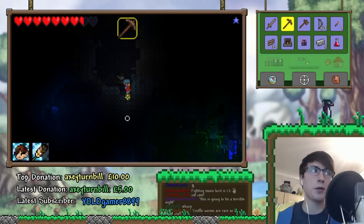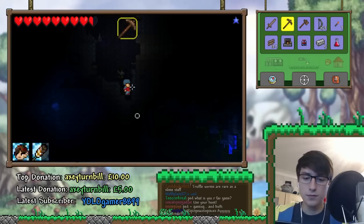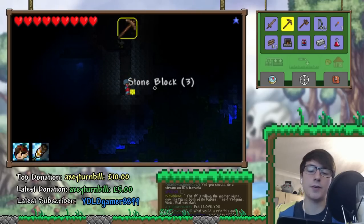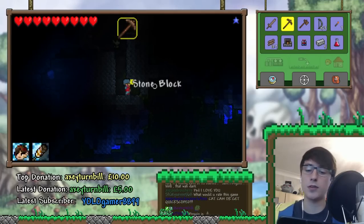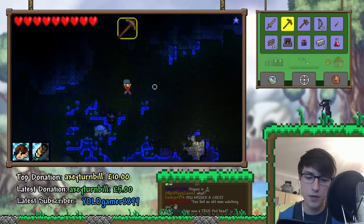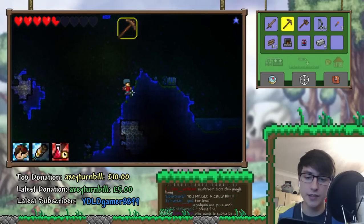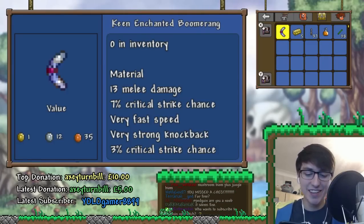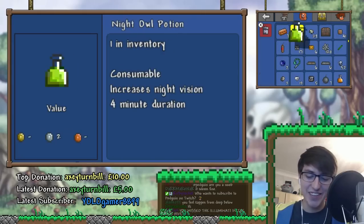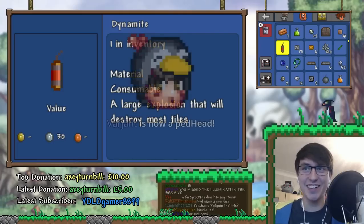Look — this is the weirdest part about the 3DS version. The mushroom biome has hard-mode enemies in it. Hard-mode enemies — like, what? What are hard-mode enemies doing here? I'm not ready for hard-mode enemies! It's the weirdest thing about the 3DS version. And they're actually pretty freaking strong as well — it's not as if they're toned down or anything. They're pretty freaking strong.